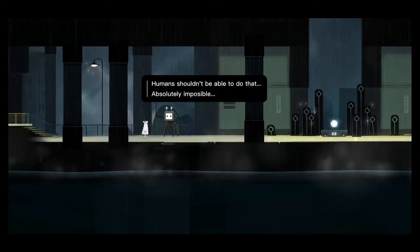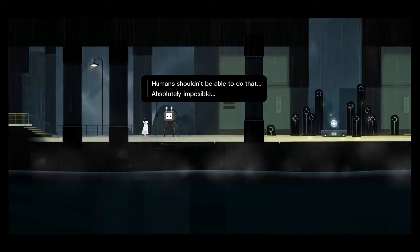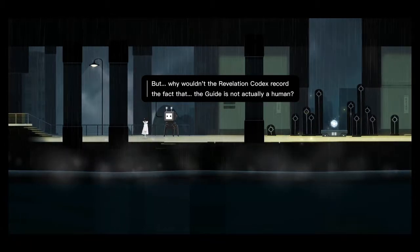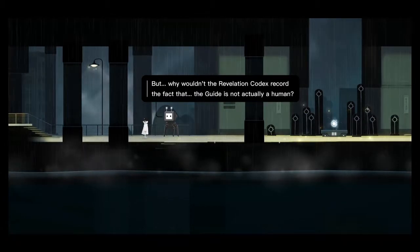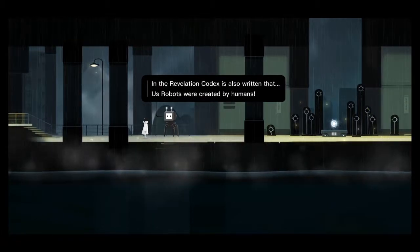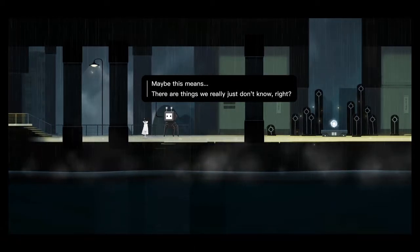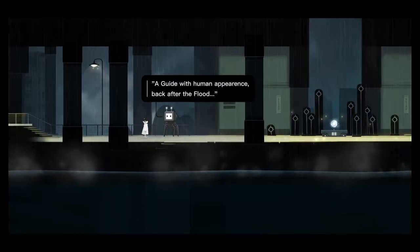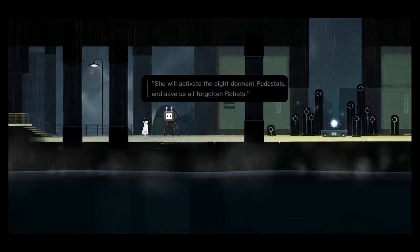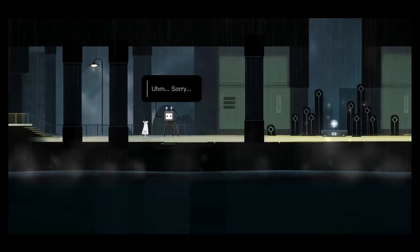You actually walked over the light bridge — humans shouldn't be able to do that, further confirming that this character is not human. But why wouldn't the revelation codex report the fact that the guide is not actually human? Well, it kind of did — it said she would have a human appearance. Just because it has a human appearance doesn't mean it's human.